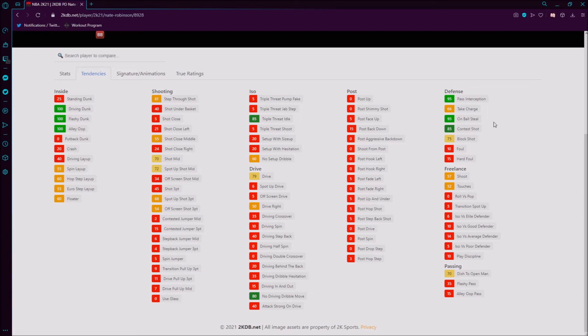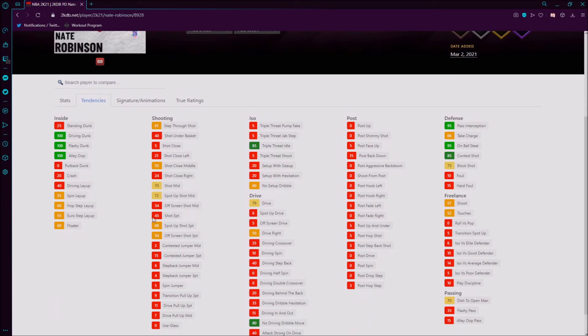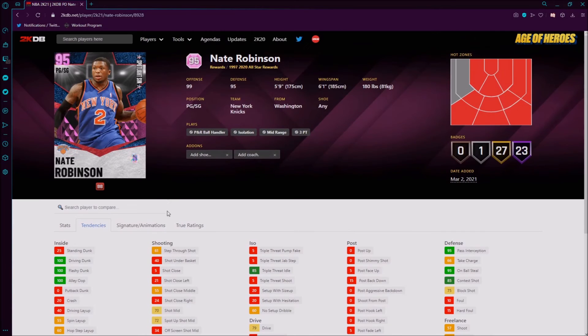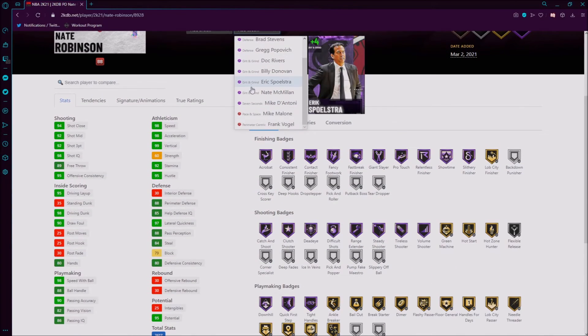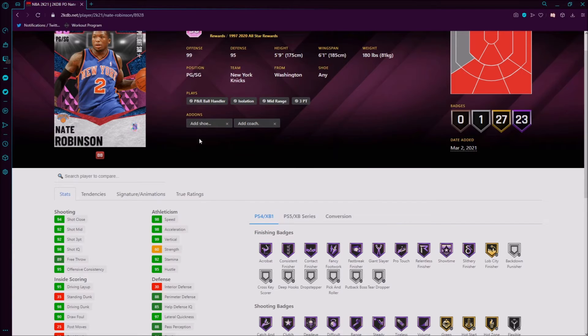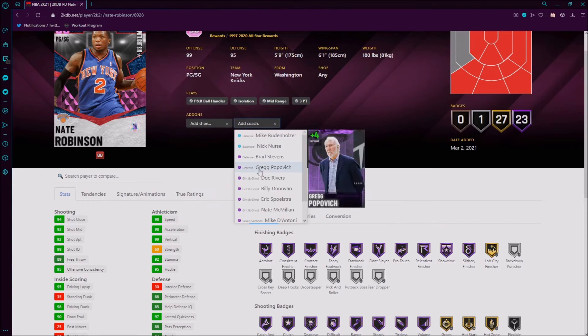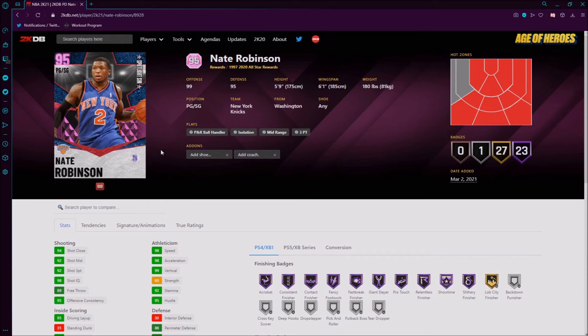Looking at tendencies — alley, flashy dunk, driving dunk, on ball steal, pass interception, contest. No driving dribble move, triple threat idle. Some of these tendencies are okay. He's only got a 45 tendency for a three-point shot. The card is still good though. I don't know why they're showing all these coaches — why not show the plus 10 coaches? Show the opals or the dark matter coaches, even though dark matter coaches aren't fully out yet, so you can't even get them.